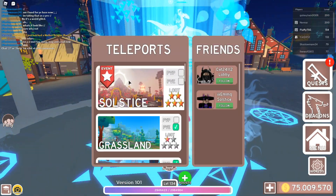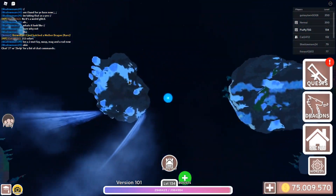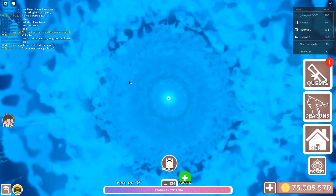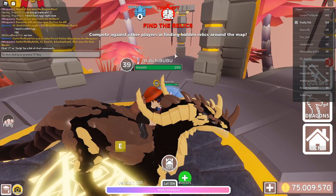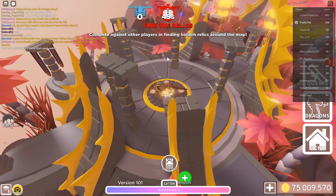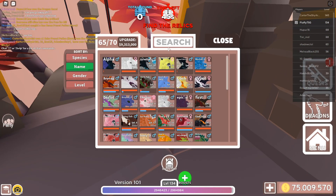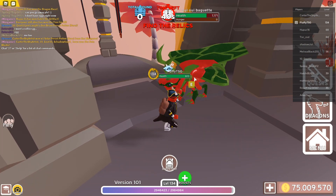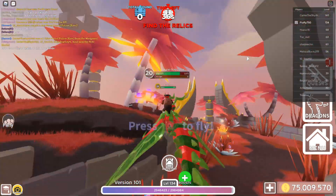The way you can actually get the Hexalios is by going to the world called Solstice - the actual event world that was made for this event. What you can do is play mini games. There is a mini game called something like 'Relics' - I don't know how to pronounce it - where you get a dragon and find these little relics.